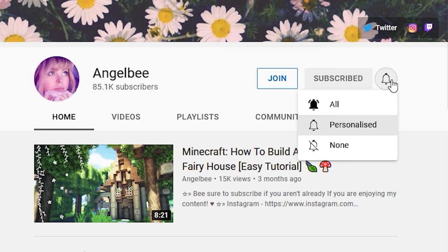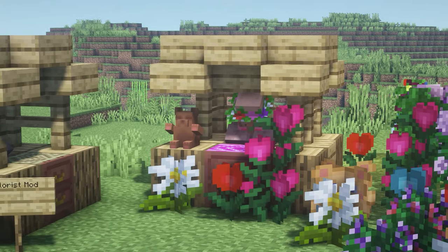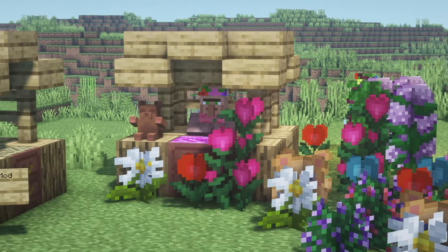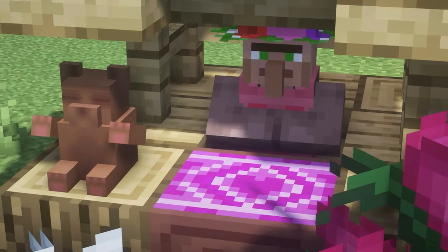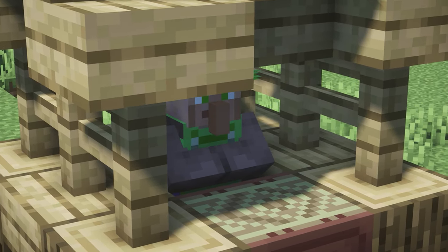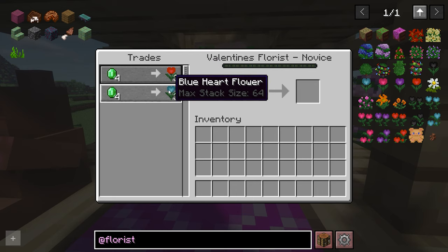Please be sure to subscribe if you're not subscribed already. So let's get right into this video. This first Minecraft mod we have is called the Florist mod. This adds a new villager to the game. It is called the florist. There are multiple different florists — here is a Valentine's Day florist, a general florist, and there is also a Christmas florist. With these florists, you can trade new types of flowers.